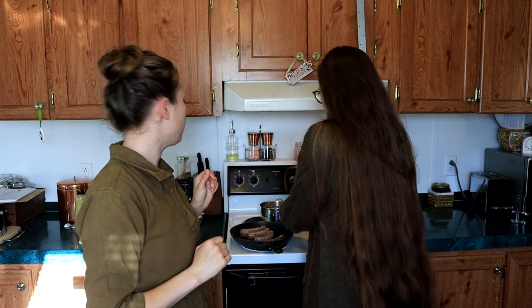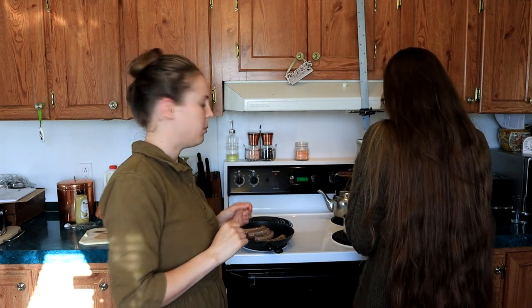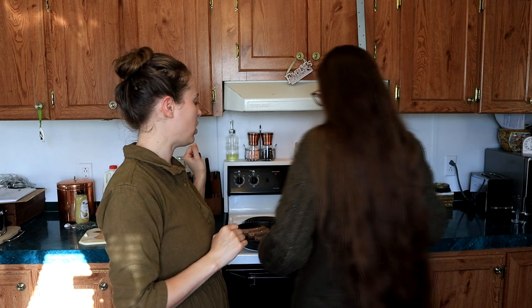While our sausages are cooking, we're going to go ahead and get our mashed potatoes going. For that, we've got two large potatoes that we've peeled and chopped, and we're going to bring those to a boil. Once it's boiled, we're going to cut the heat back a little bit and let them cook for another 10 to 15 minutes until they're tender.